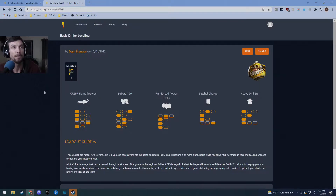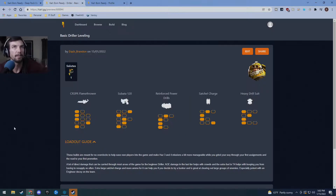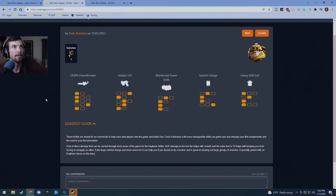The first one I made was my beginner driller build. You can find it by going to my profile - there will be a link in the description to the video. This is our beginner driller build. It focuses on all the basic weapons and basic things that you get, so you can start using it right away when you start playing the game.